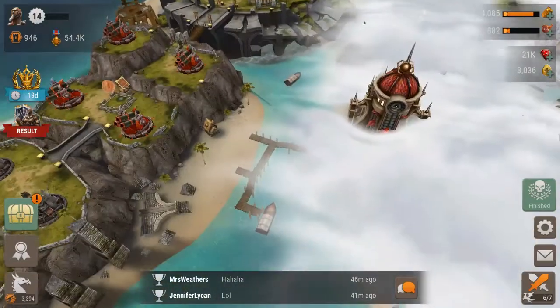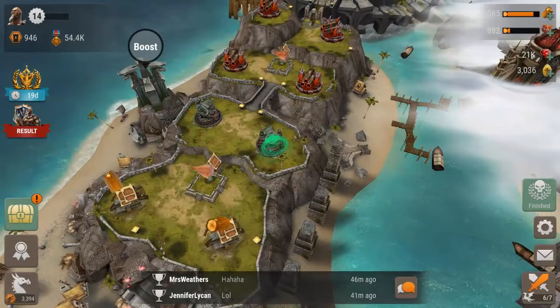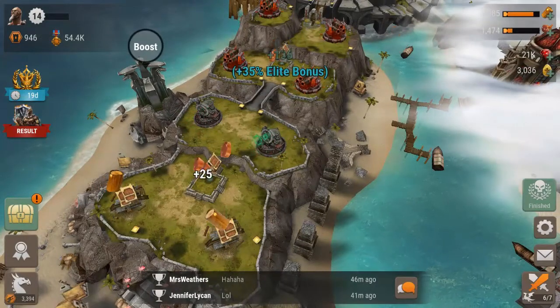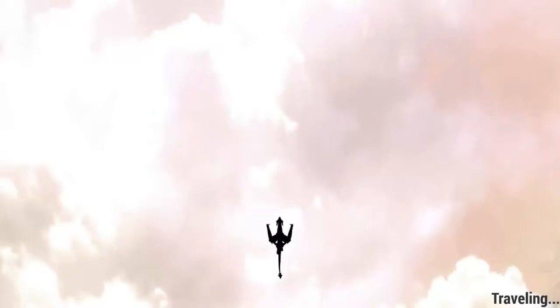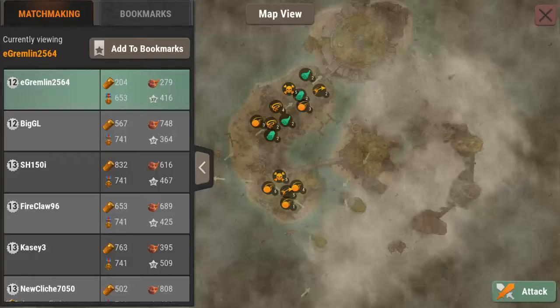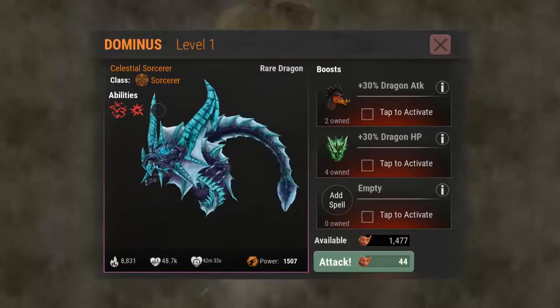Let's collect this stuff real quick before it all builds up, then jump in and see if we can get somebody to help us. Here we go — looking for someone to attack. Not bad: 416 XP. They've got a fairly small, compact base, so we're going to use some of these new dragons — starting with Dominus.